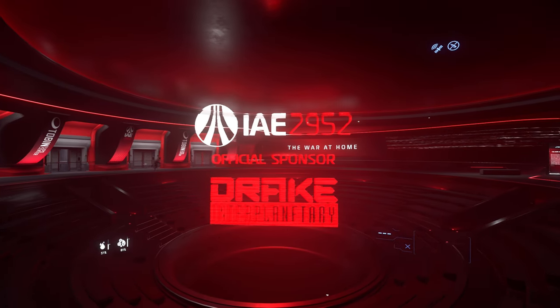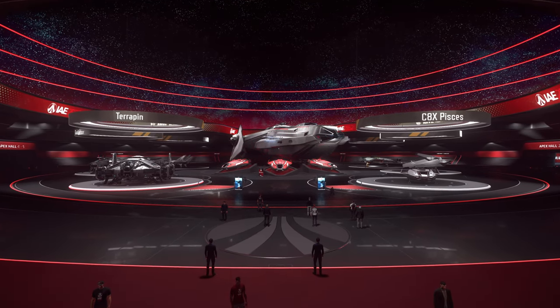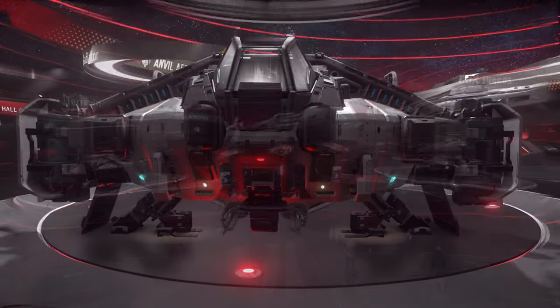Hello and welcome to day 6 of this year's IAE 2952. Today's featured manufacturer is Anvil Aerospace. In the main hall, Anvil presents its flagship, the Carrack.